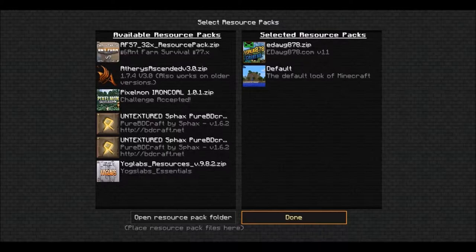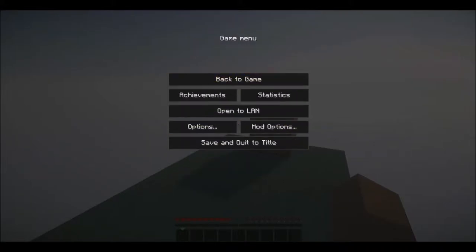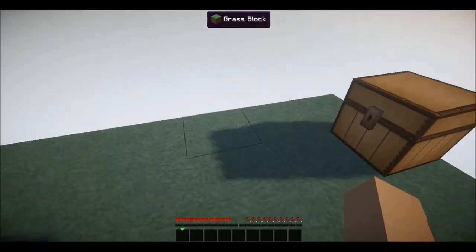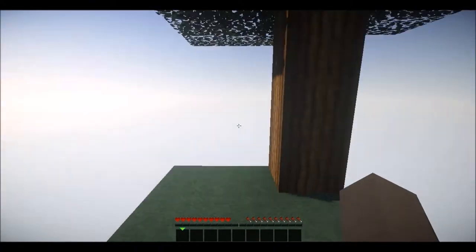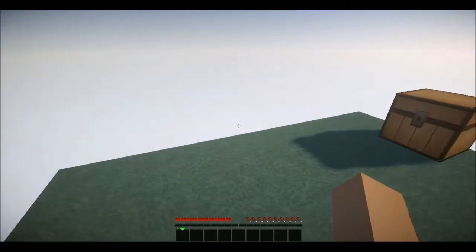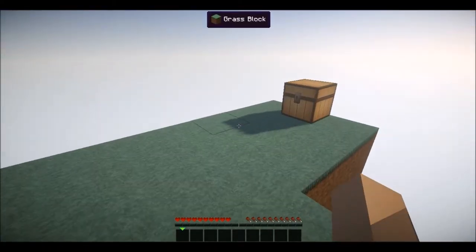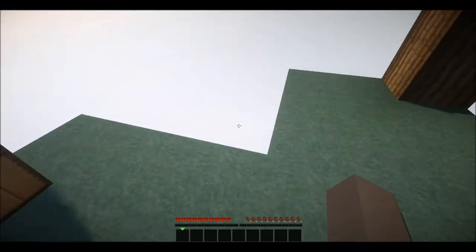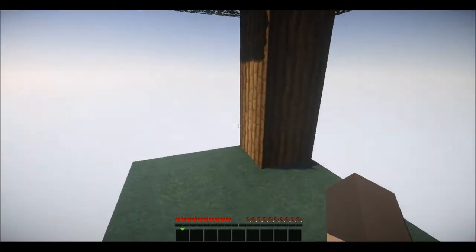Now, he has other game modes other than just creative. For example, he has SkyBlock obviously. He also has a couple of game modes that I find really cool, like factions and prison. So yeah, check out edog878.com. That's the official website for this texture pack and his server. It's a great texture pack, great server. I have lots of fun playing on it.